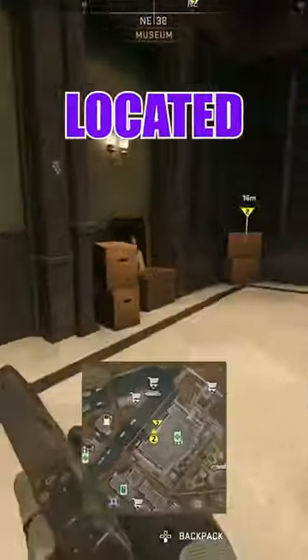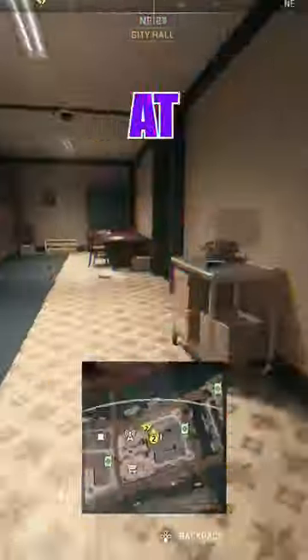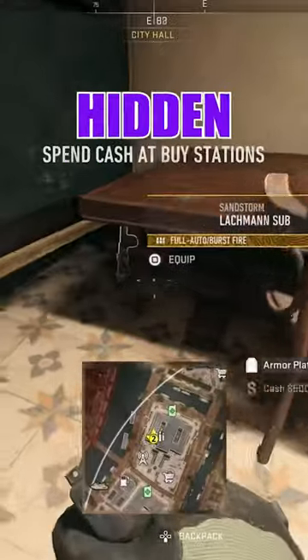A gold MCPR is located at Museum behind this box. In the big building at Graveyard, the Fluorescence Tac M is sitting on the shelf. At City Hall, the Sandstorm MP5 is hidden behind this desk.